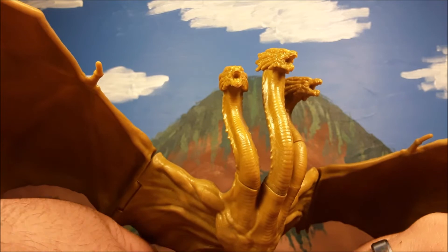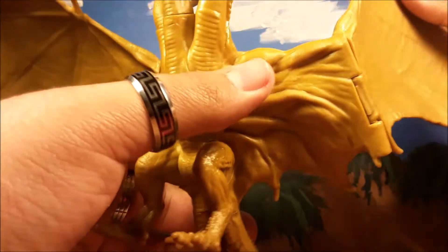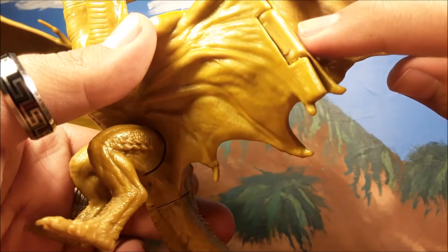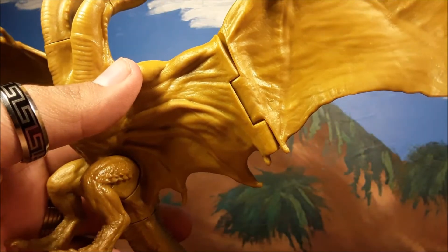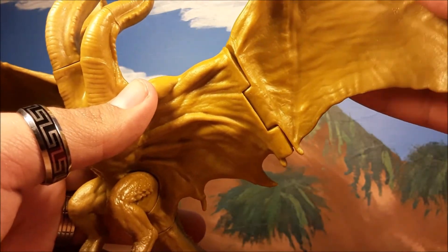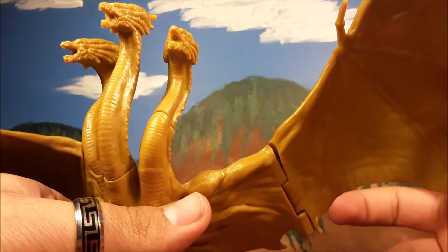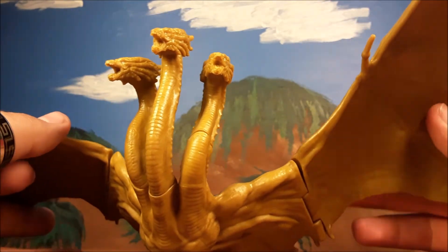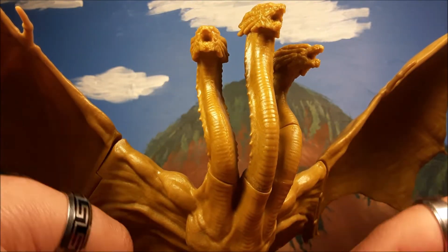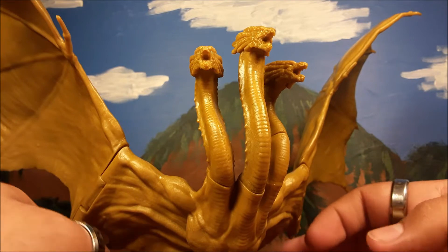And then you've got the legs that rotate, and the wings that flap up and down. They look pretty good when up, but they droop. There is this little stability port — it's supposed to hold the wing sturdy. The upper wing is like a really hard, sturdy rubber and it's heavy. If it was lightweight plastic, it'd probably be more prone to breaking, so I do agree with going with this type of material for the wings.